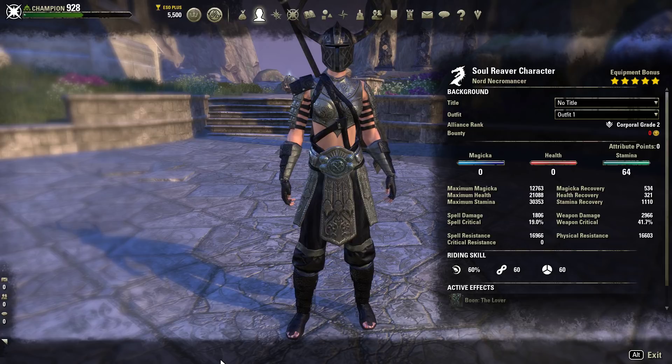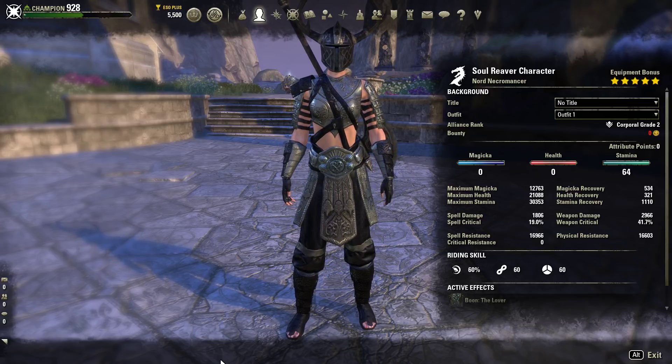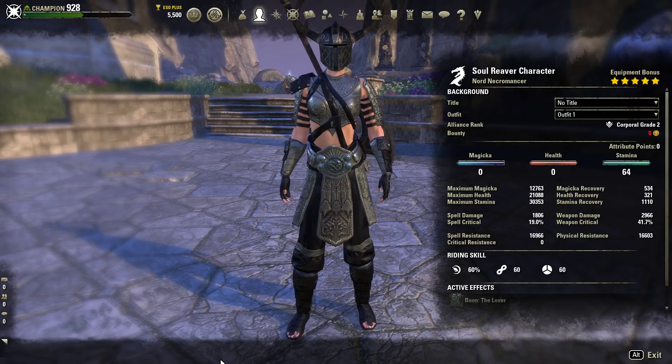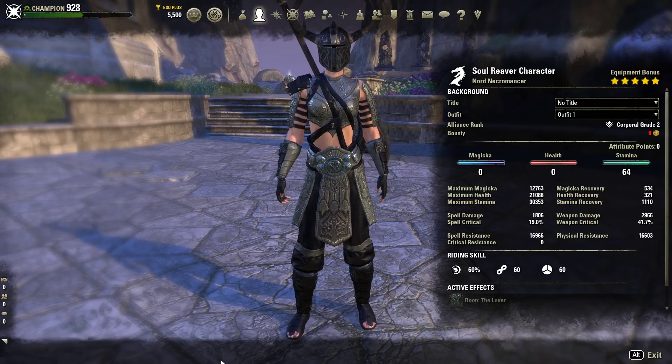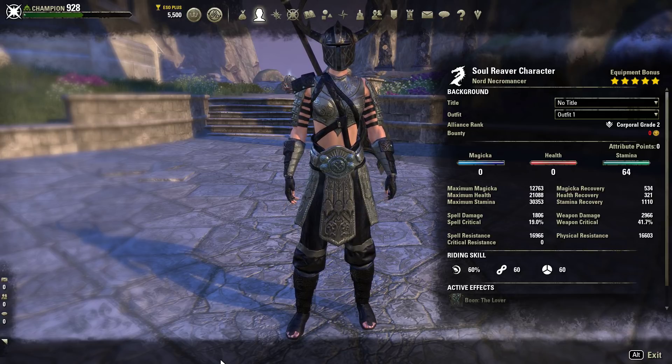This is the Soul Reaver character. We are a Nord Necromancer with 64 points in stamina, giving us a whopping 30,353 stamina, 21,088 max health, and 12,763 max magicka. Our stamina recovery is coming in at 1,110, with a health recovery of 321 and a magicka recovery of 534.